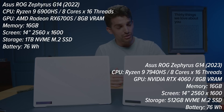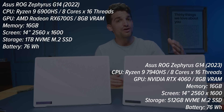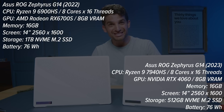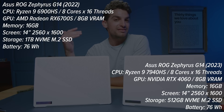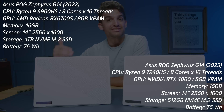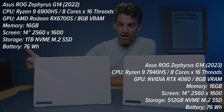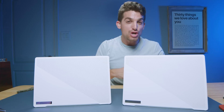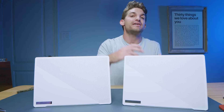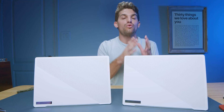The 2023 model has the RTX 4060 and the Ryzen 9 7940HS with 16 gigs of single channel RAM. The 2022 model has the Ryzen 9 6900HS and the RX 6700S from Radeon with dual channel 16 gigs of RAM — two 8 gig sticks, one soldered to the motherboard and one in the swappable slot. The 2023 model comes with a 16 gig stick soldered and the additional RAM slot unoccupied.